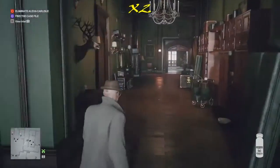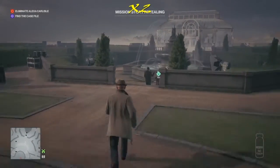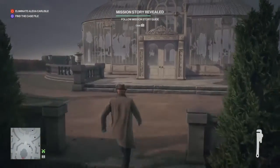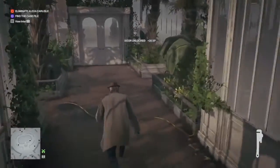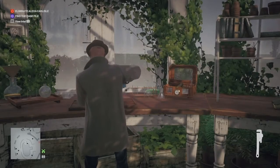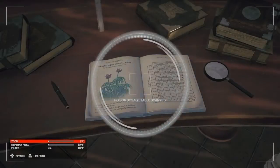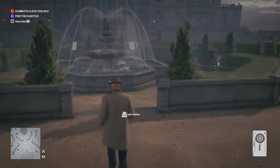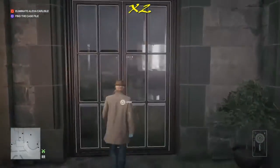Our next stop is the greenhouse at the back of the building. Out of the butler's office, around to the right, through the building, and out into the garden. We stop at the far side of the fountain to collect a wrench, then approach the greenhouse — being aware of the guard to our left. If he's not around, we can lockpick straight in. We approach the chemistry set on the desk, repair it, then photograph the other clue in the room: a book on herbology or diary of some sort. That gets us the 'House Cleaning' challenge.